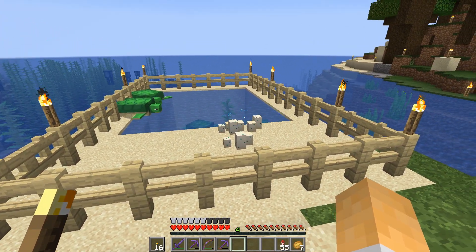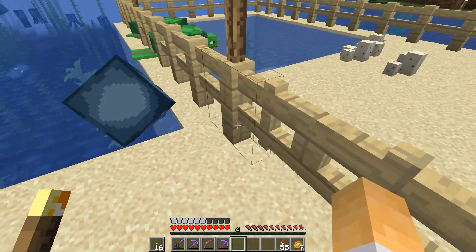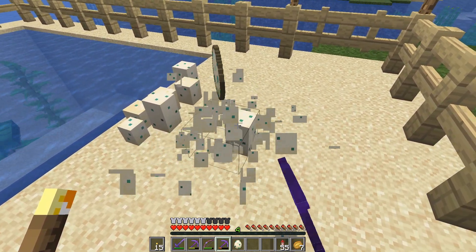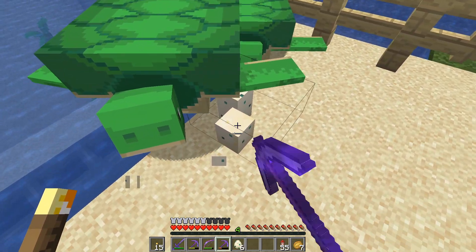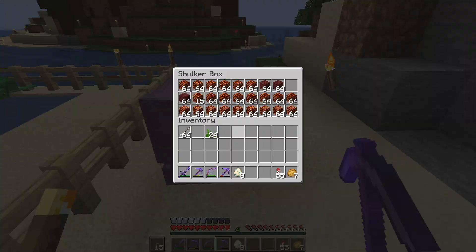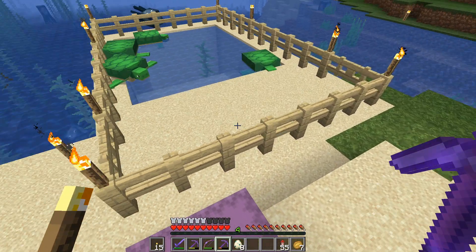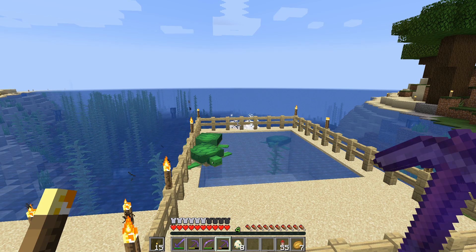The ingredients we need are some turtle eggs, so I've got a little turtle sanctuary going on here and we've got quite a few. Let me sneak in and help myself to them. Sorry, I'm stealing your children — you've got enough of you in there anyway. Let me have these last two. All right, so I've got the eggs. The other thing we need is magma blocks — I collected all these earlier, but I'm starting to think I might need some more.